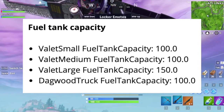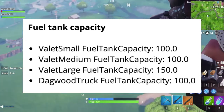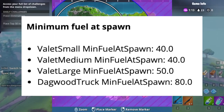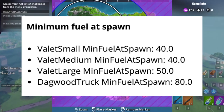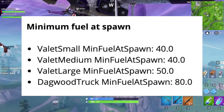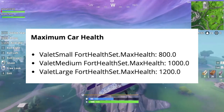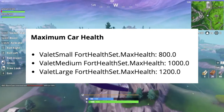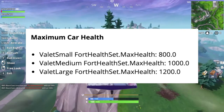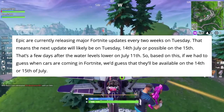You can pretty much tell what the fuel sizes correspond to — the large one is going to be the big Dagwood truck, the medium is probably the medium-sized car, and the small one is probably the sports car, which is the Whiplash. The same thing applies to car health: the medium is probably the Prevalent, and the big one is the big truck.